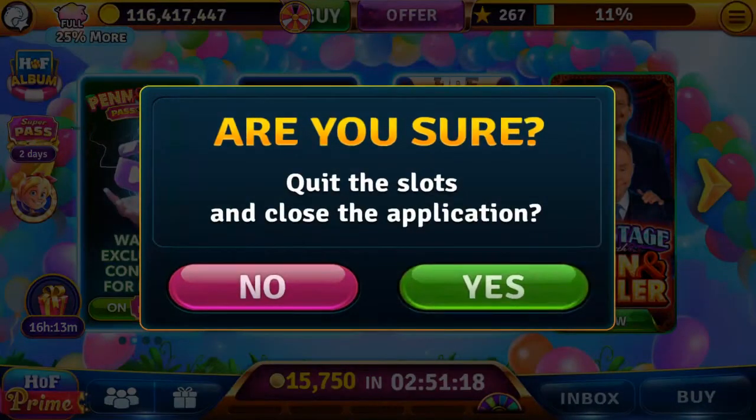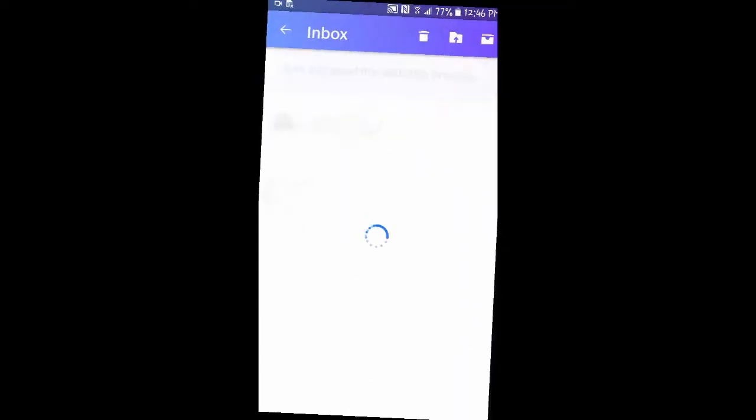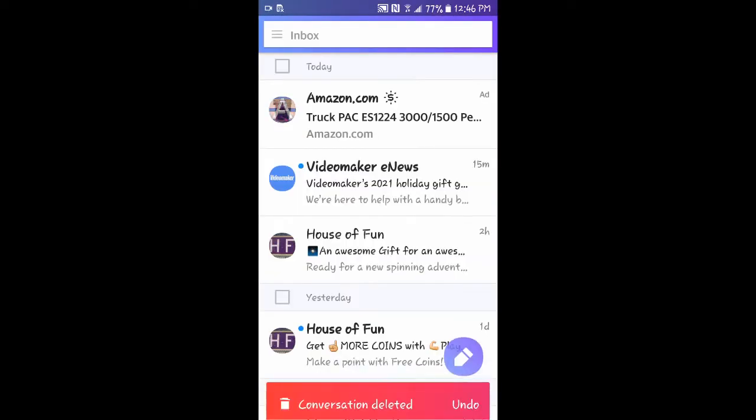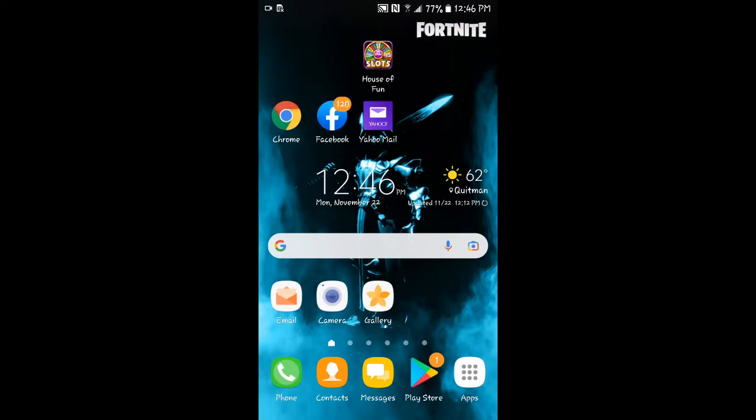I think it's time to go back to the phone. Hit your back button — yes, we want to go home. You can delete that email because you can't collect on it again, but they'll send you more. Just log into your Facebook account and we'll see you next time.